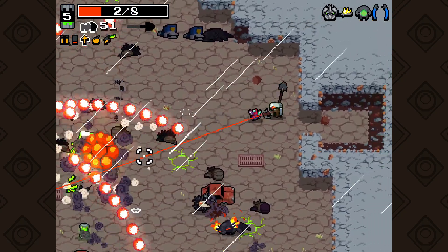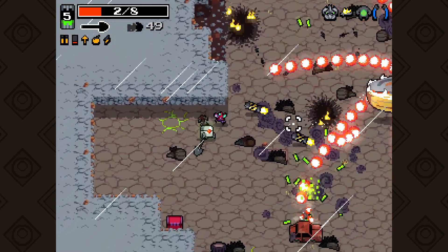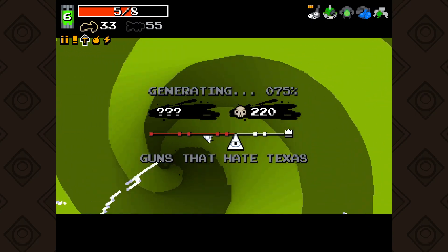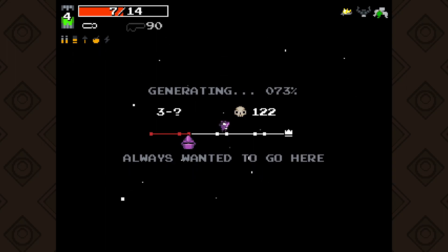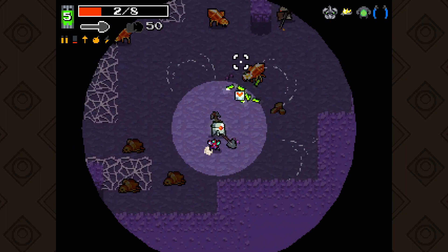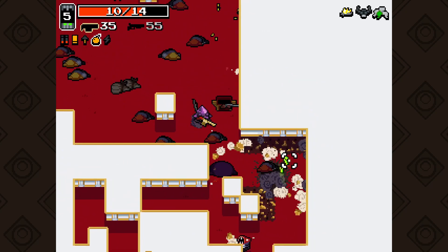I do recommend using new weapons because you never know what you're gonna find. Although this seems like a very straightforward game, there are several hidden things the developers have placed all over, only accessible with specific weapons, timing, or even abilities. This can unlock a variety of things like stages, characters, and maybe even some cool weapons. But this is something you will have to find on your own.